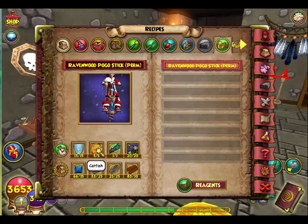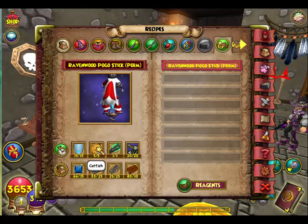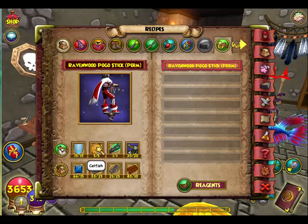The catfish — I want to kill every single catfish in the world. It took me two days just to get them. You just have to fish for them. You can only find them in the commons; they are the fire fish, the orange one. When you look for the fish, just look for the orange one.